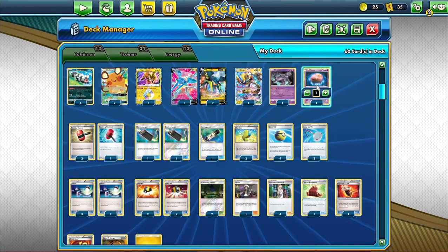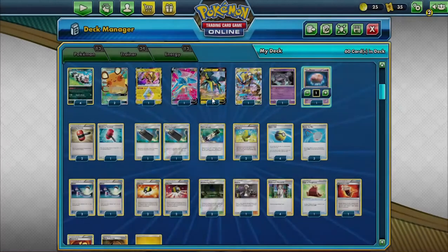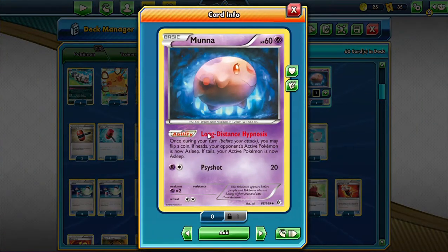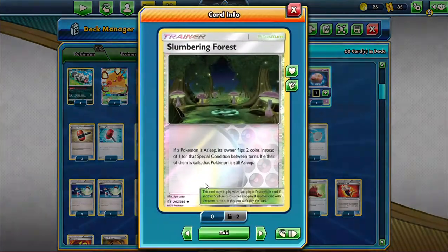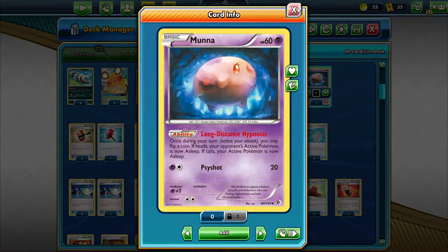One Mewtwo — this is a weird card. You know how pre-rotation they played Mareep in most VikaVolt V decks? Well this is a better Mareep. It says once per turn you may flip a coin; on heads you get Asleep but you can work on the bench, which is a lot better. And we're running Slumbering Forest, so this is basically a better Mareep.